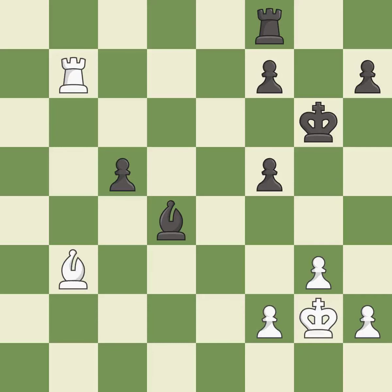An active king is critical in the end game and getting it off of the back rank is the first step. It is best.